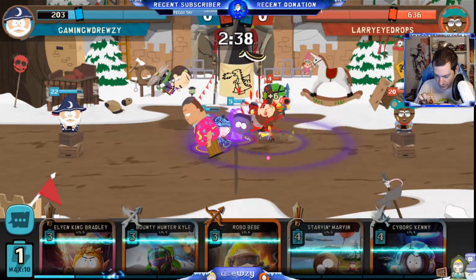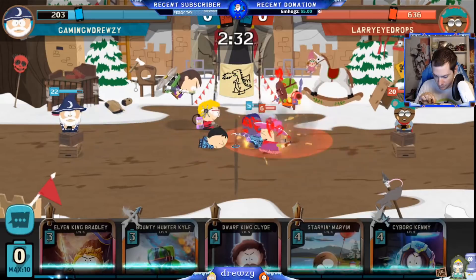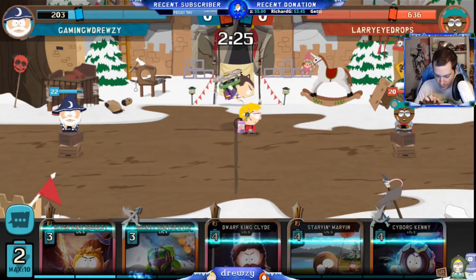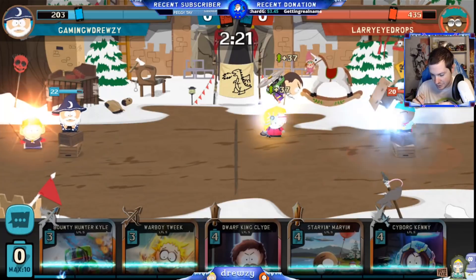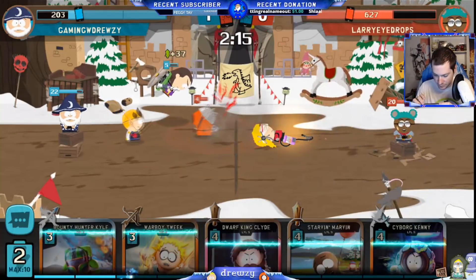We're just gonna put Terence Professor up top. We've got good old Program Stan doing his thing. He's going with Heidi — Heidi's gone. We got Robo, we got Terence, we got an Elven King moment coming up. Let's get it out, let's get some damage on that new kid. Lots of damage on that new kid — let's go ahead and take that first bar down.